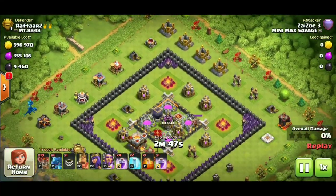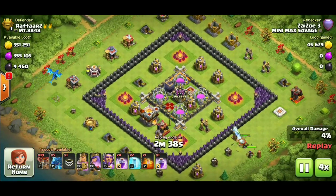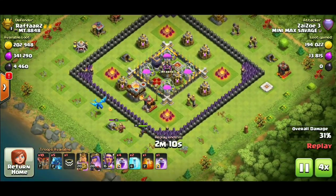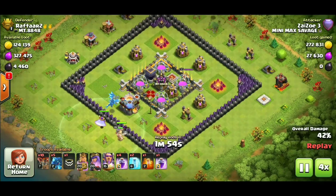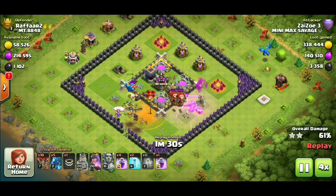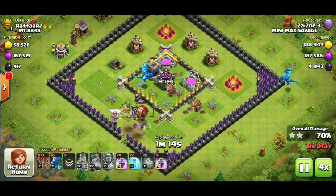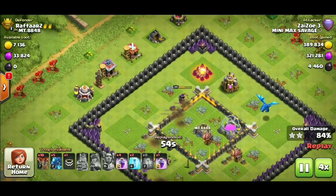As a town hall 11, you're going to find some of this. Actually you're going to find this as an 8, 9, 10, 11, and 12 - you will find these bases. They do pop up once in a while. Try to be nice guys - give the shield. Look, it took two of my electro dragons and all three of my heroes, but I beat this base within the three-minute timeline and I gave it its full shield.